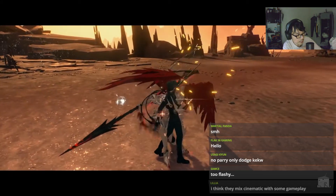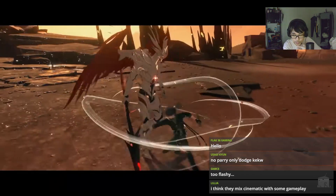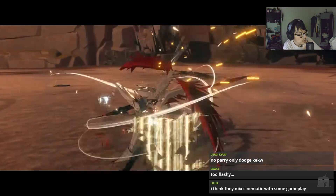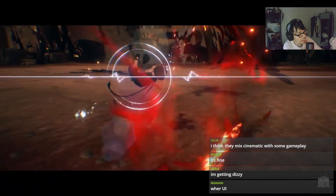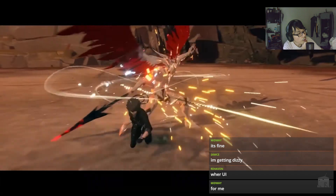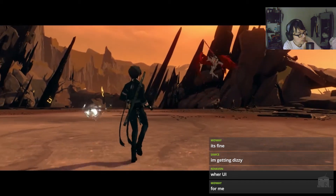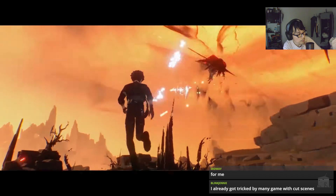This part is fine, it's just when the red flashing and stuff — too flashy. They make cinematics with some gameplay, yeah, I can see that. They're getting dizzy. The entire game is going to be like that, I think. I want to see more of the combat system though, like how is the swapping characters? Right now it's just showing one guy.